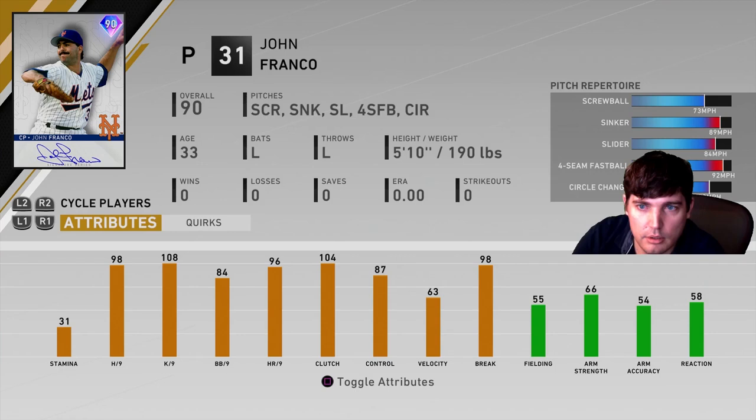Hey, Gearbox here. Today we got some John Franco action — you're gonna see the pack pulling along with gameplay. I'm gonna break down those pitches in a second. We'll go through the velocities. Screwball low 70s — I believe that's the one with 98 break. The break on the card always gives you the highest break number, not the average. Screwball I believe has the highest break. Sinker, slider, four-seam, circle change are all really nice.